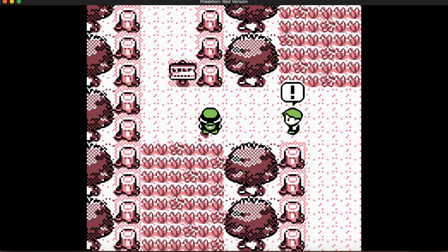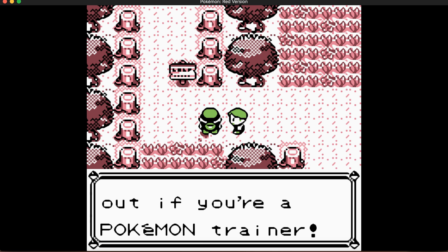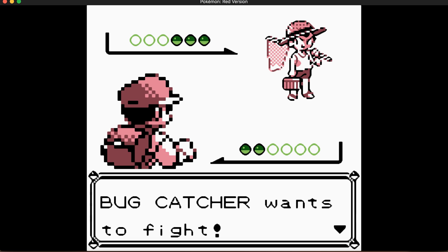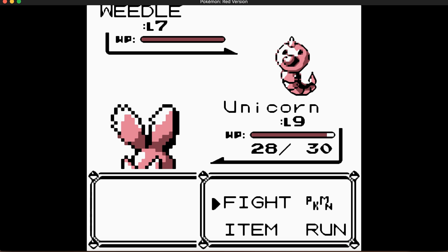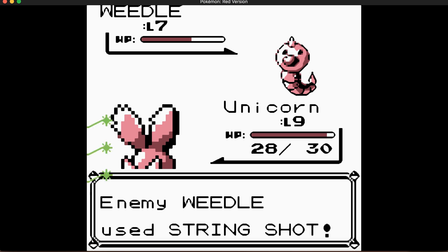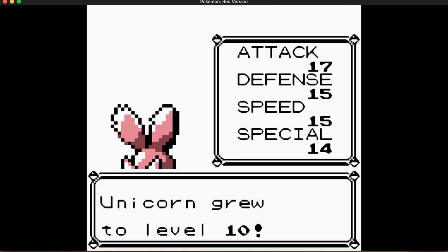I guess I'll fight this trainer. 'Yo, you can't jam out if you're a Pokemon trainer.' In Yellow, every trainer in this area is a Bug Catcher except one who has a Nidoran male and female both at level 6. I'll just speed through this. Unicorn is level 10!